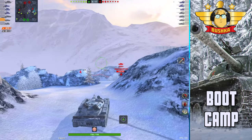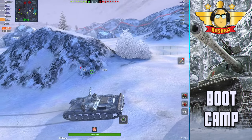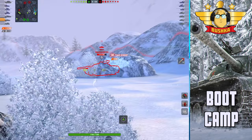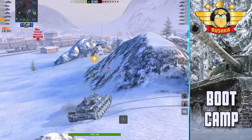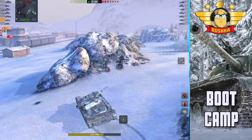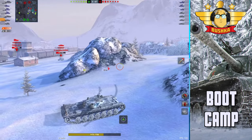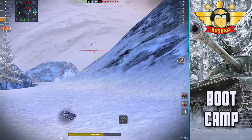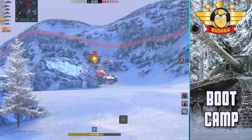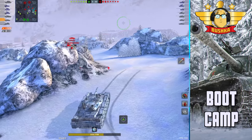This is the Dead Rail flank I like to work in a light or medium — this is the spot I prefer. The biggest issue with Dead Rail is who makes the most mistakes and gives TDs the most shots. The TDs will blitz you if you go poking the corner. That 183 is in a horrific space — great for the first shot, but then you're stuck with no angles and not supporting your mediums or lights.